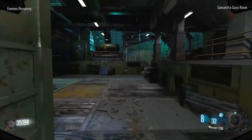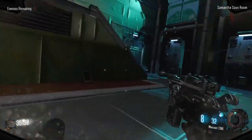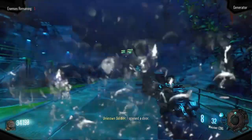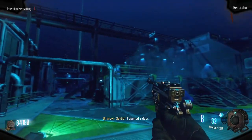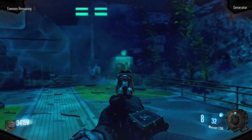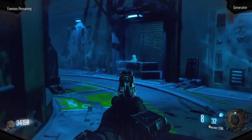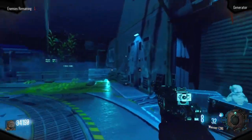Picking up again from the Simon Says room, if we go to the right here is a door for 1000 points and this will take us to the generator area of the map. Straight ahead in the corner is Speed Cola. Going up on this upper platform is a mystery box location and this giant tube here that is also part of the easter egg.